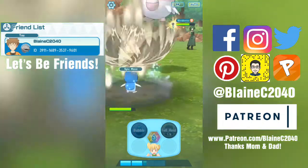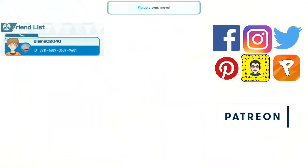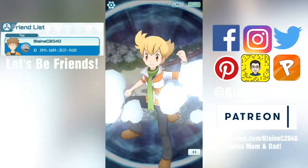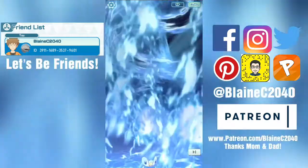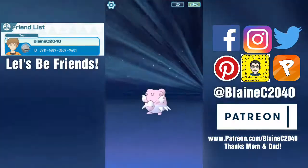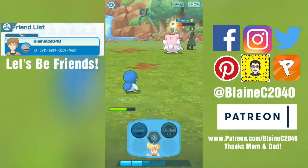Each trainer has specific items they can contribute to the battle. Barry's item of choice is a full heal for status conditions. And after you do enough moves, you're able to do the sync move, which is a souped-up attack. The animation is really nice — it's kind of reminiscent of the Z moves from Sun and Moon.